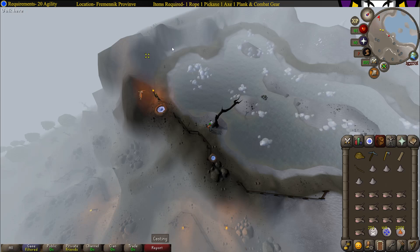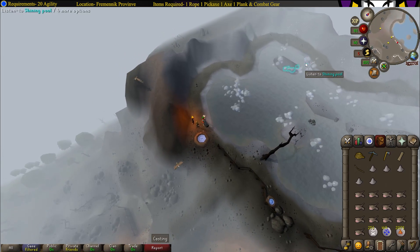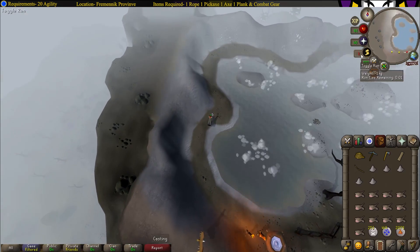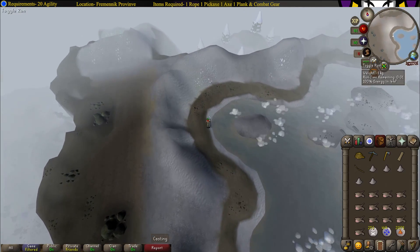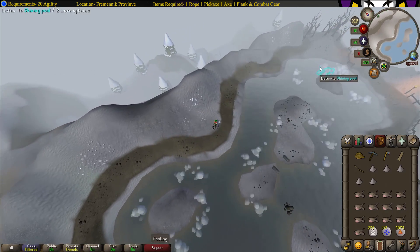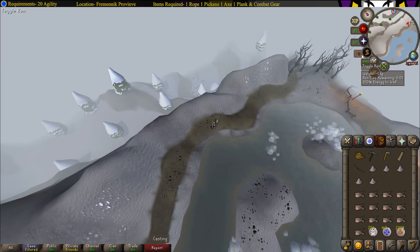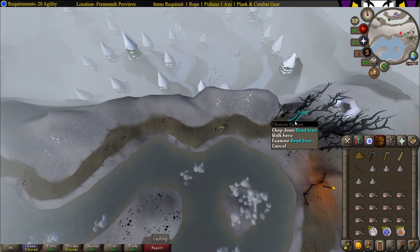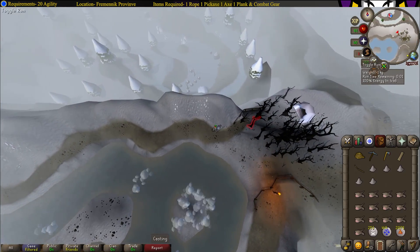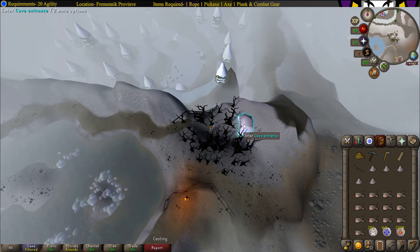Head back, go around the pool all the way to the other side. Now you can get ready to fight the boss, which is right across this area. Chop down the trees that are on the way and enter the cave.